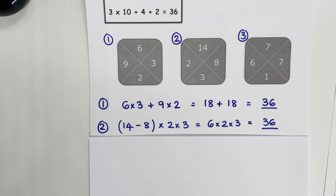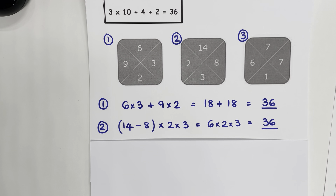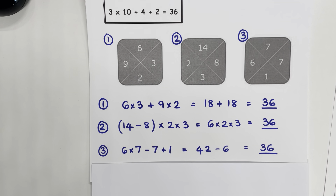Part 2 of the game: 14 subtract 8 gives us 6, and then 6 multiplied by 2 multiplied by 3 gives us 36. The third one: 6 multiplied by 7 gives us 42, and then if we subtract 7 and add 1 — subtract 6 — we get 36.